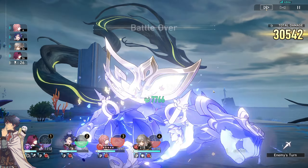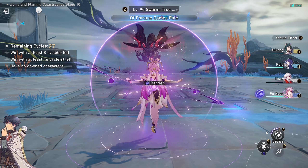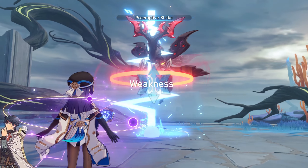For Node 2, focus on Ice, Fire, Quantum, and Imaginary units. On wave 1, keep alternating your attacks on the 2 stormbringers. The aim is to keep them stunned and don't let them unleash their aimed shot.